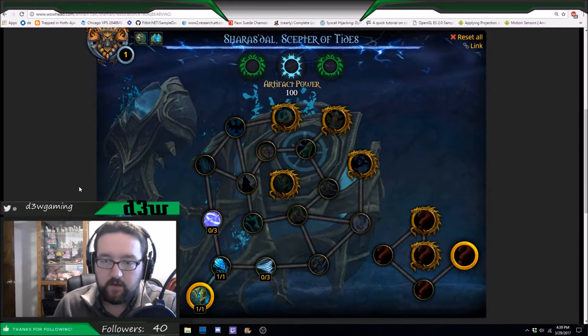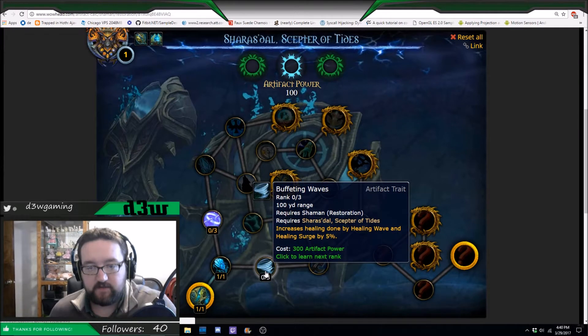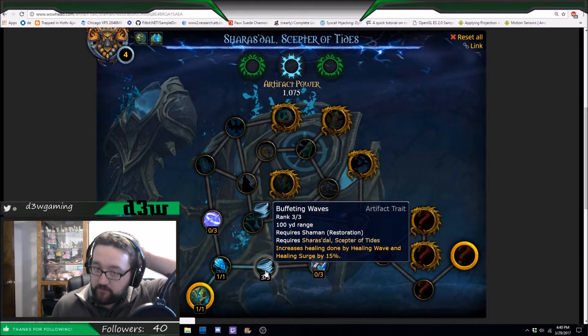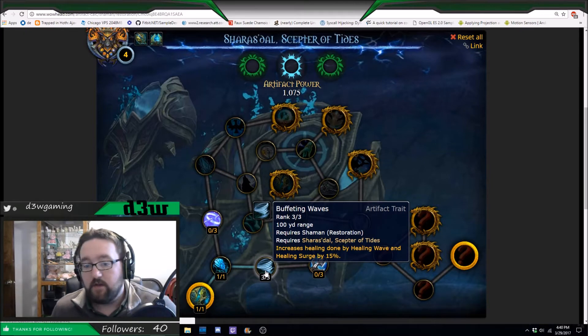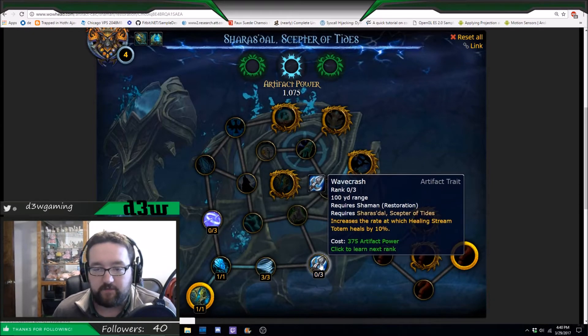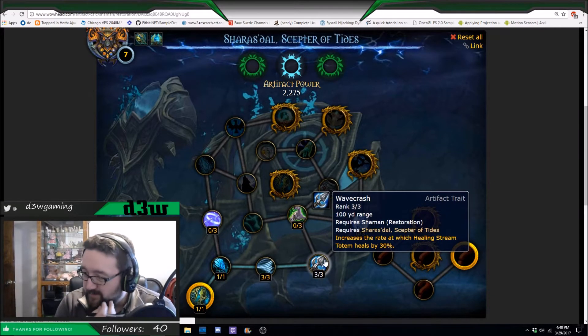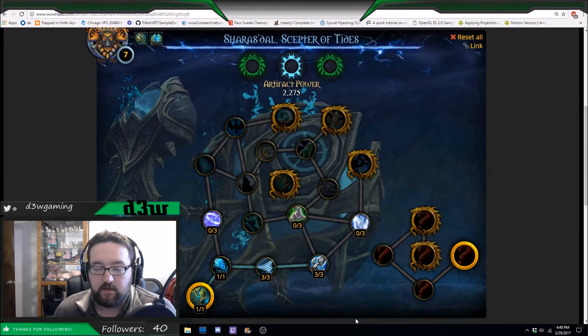We're going to go through the right side first. We're going to get Buffeting Waves, all three points in here. It just increases your Healing Wave and your Healing Surge all by 15% when you have three points into it. Next would be Wave Crash, with three points in there as well. It increases the rate at which the Healing Stream Totem heals by 30%, which just makes Healing Stream Totem super effective.